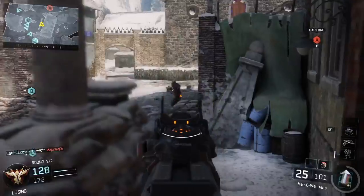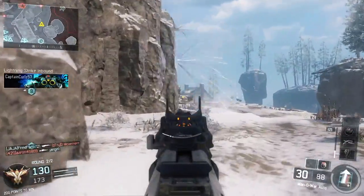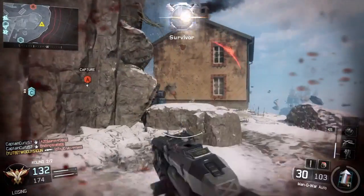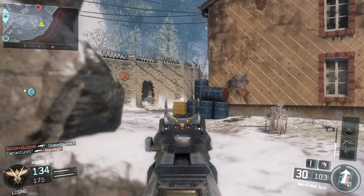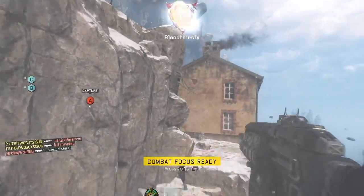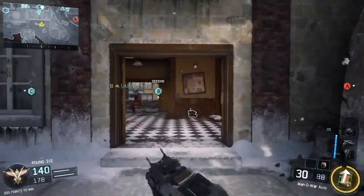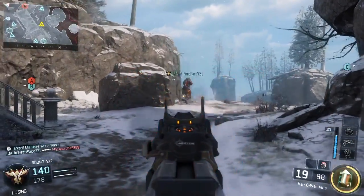I'm back here again — finally my team's got B at the end of the game. Another strategy I do back here: I put the shock charge on the rock back there and it basically notifies me when anyone's coming back that way. I like doing that. I'm just going off right here. If my teammates would have helped me out — put the shock charge right there, they'll never see it, and it'll let you know whenever they're coming back there.